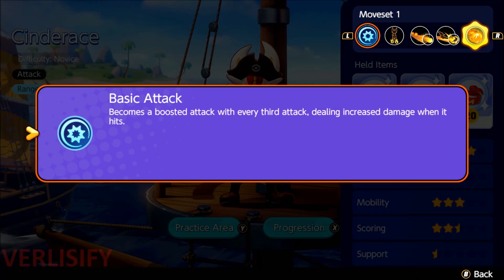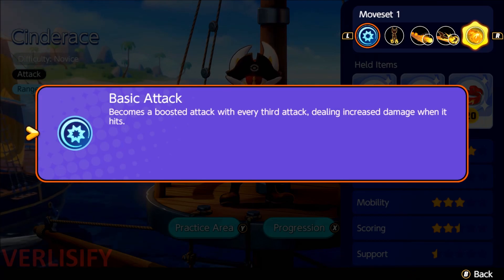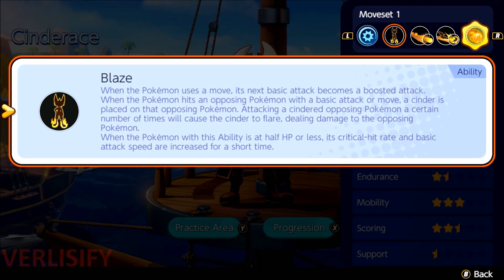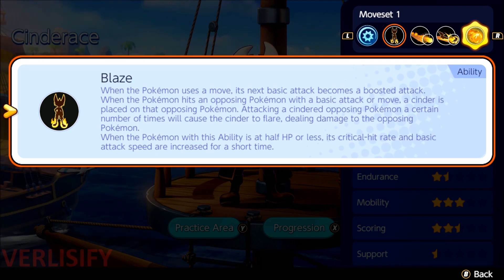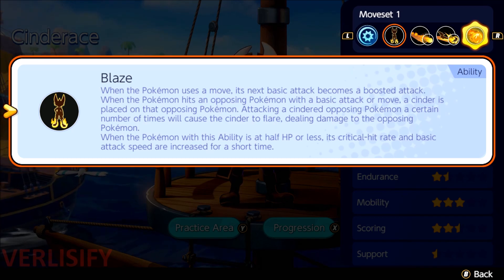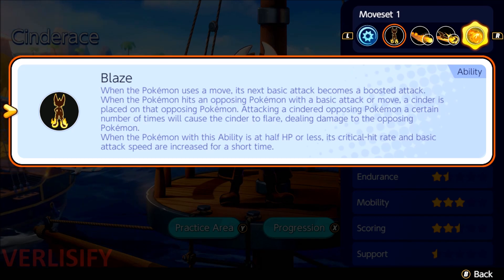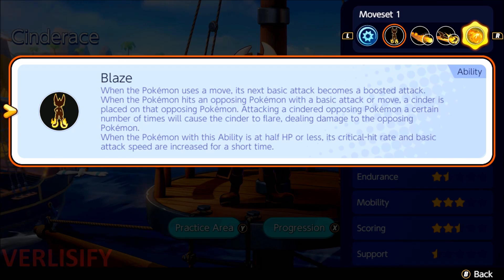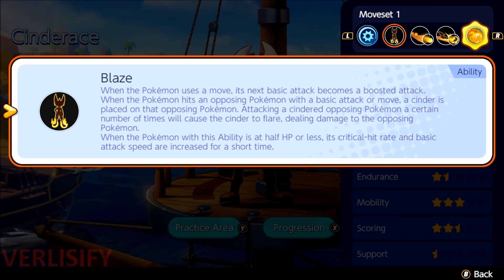Let's talk about the basic attacks. The third auto-attack is boosted, dealing increased damage. With Blaze, when the Pokemon uses a move, its next basic attack becomes a boosted attack — something to be aware of for optimal DPS. If you go attack, attack, boost attack, ability, boost attack, attack, attack, boost attack, ability — you're just going to have more DPS.